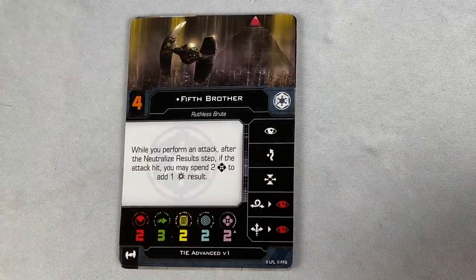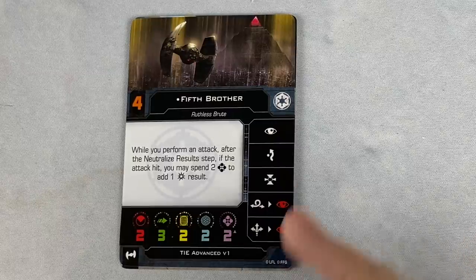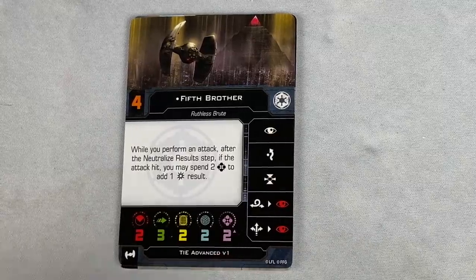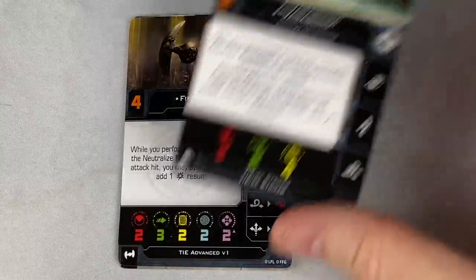We've got the Fifth Brother. While you perform an attack, after the neutralized results step, if the attack hit, you may spend two Force to add a crit result. Very nice there with the two Force. I think we talked about having homing missiles kind of stapled to him. Cool art, too, by the way.